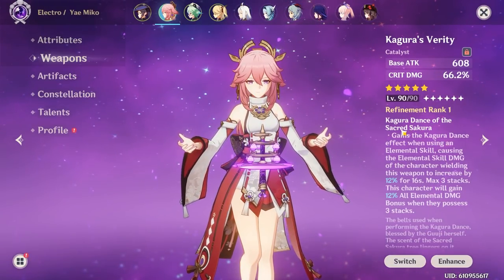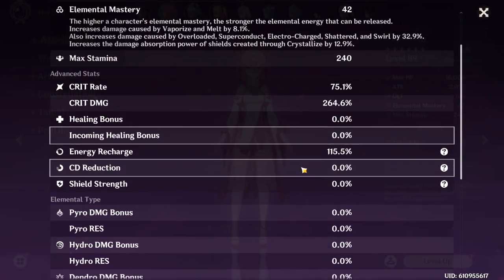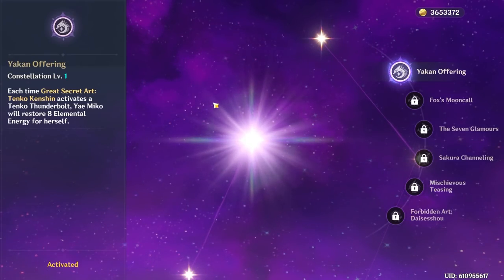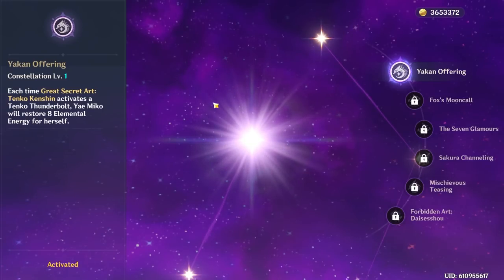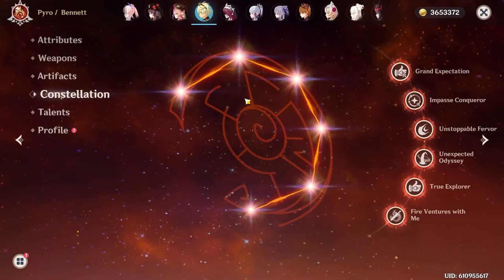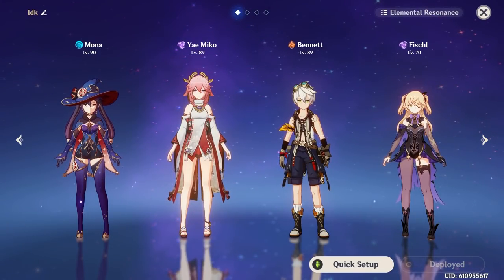For my Yae Miko weapon, I have R1 Kagura's Verity. If you've seen my guide, you know what other weapons to use instead. For artifacts I have double attack percent with a crit ratio of 75 to 264, and energy recharge of 115%, which is a little low, but in an Electro Charge comp with Fischl on the team, it kind of helps out. Quick disclaimer: I do have C1, but I've already tested these teams with C0 and that footage should be visible in the background. My talents are 6/8/8, so this damage can only get better. Also, all my 4-stars are C6 — Bennett, Fischl, and Sucrose when I show her. Now let's jump into Floor 12, Chamber 2, first half with this team.